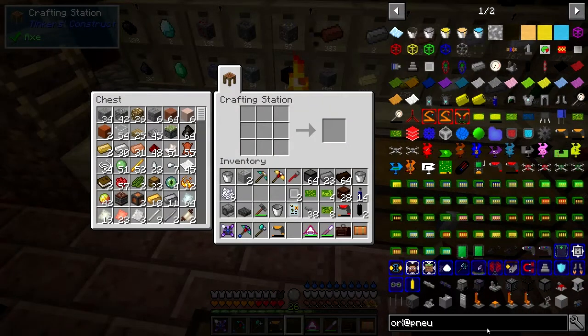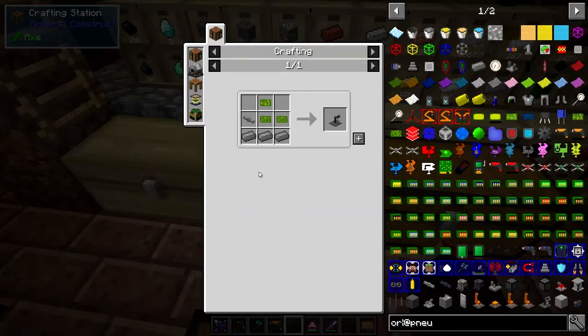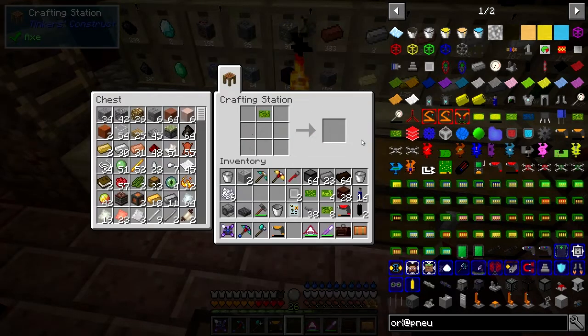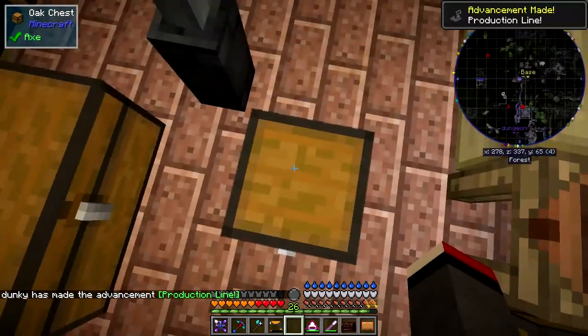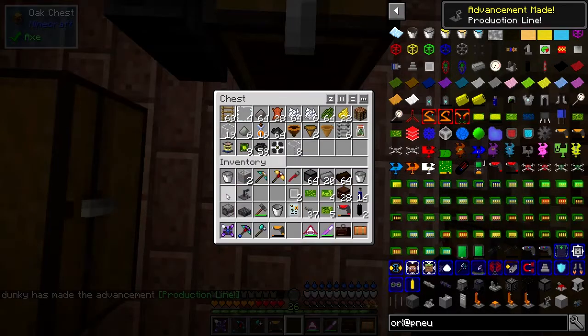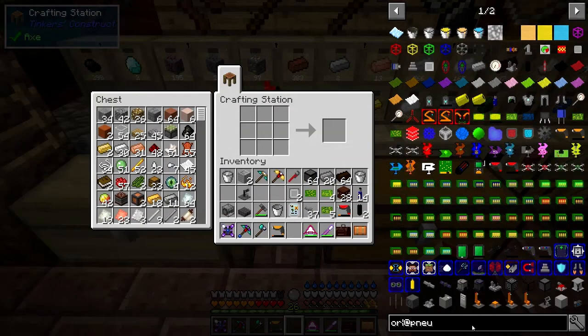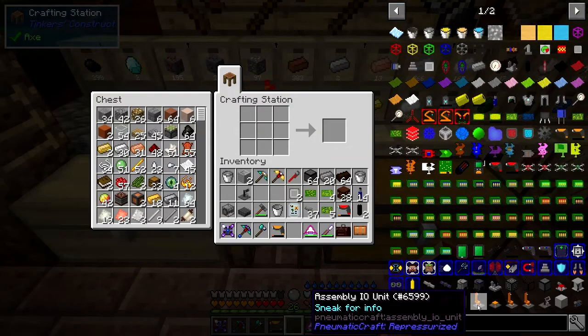So let's go to the assembly and crafting area. We need one of these machines to start with: the assembly controller. I should have everything we need for that — pressure tubes and whatever else, plus three printed circuit boards, so we can make one of those. I'm going to be a bit short of space — let me just put the bone meal away into this chest here.